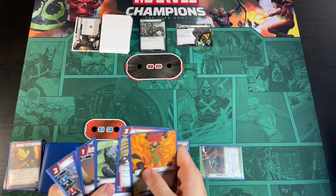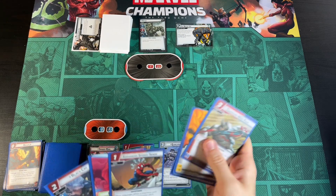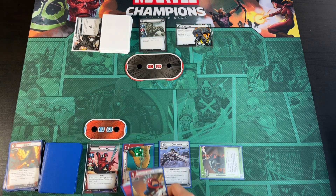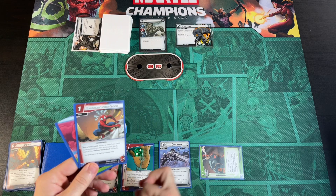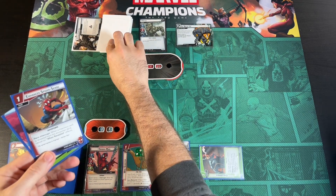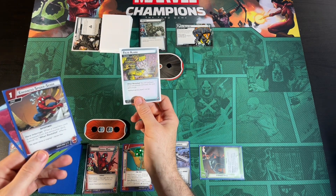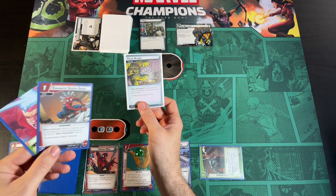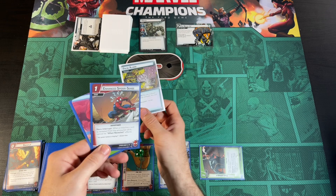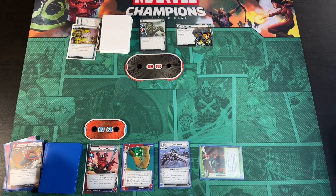We have a ton of resources. We use Enhanced Spider Sense, which is awesome. He then reveals our Encounter card — it's a Treachery that says we're confused. While we have Enhanced Spider Sense available, we cancel its Revealed effect with it. All right, we come back to our turn.